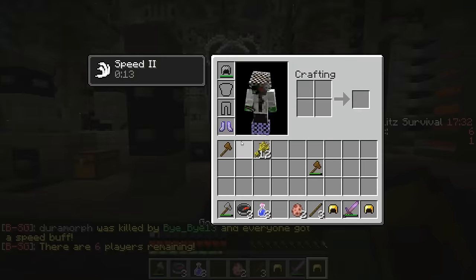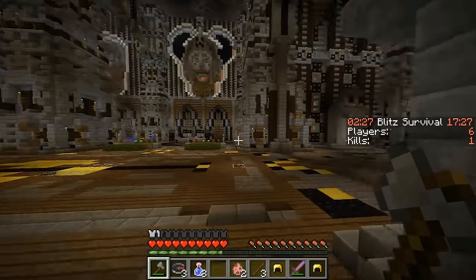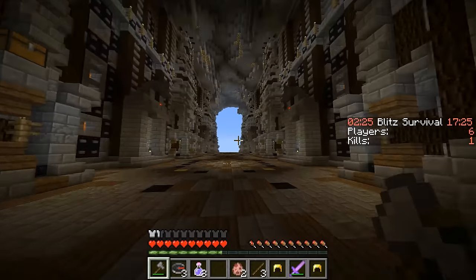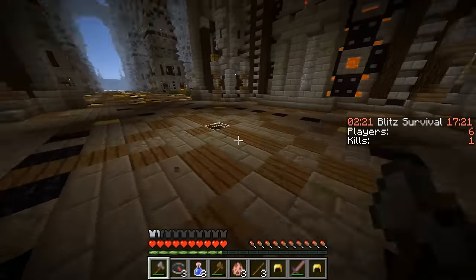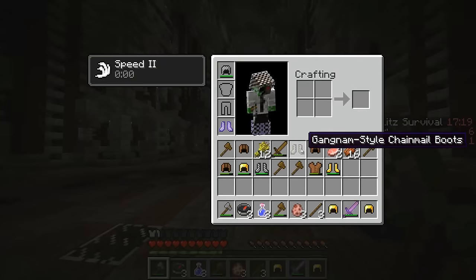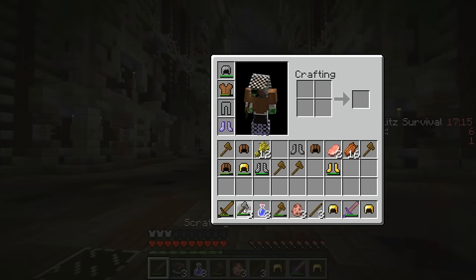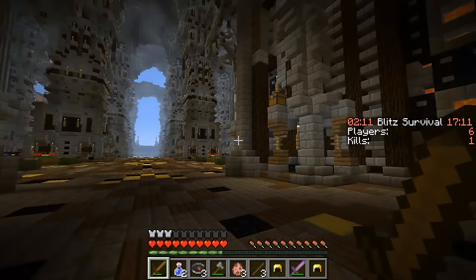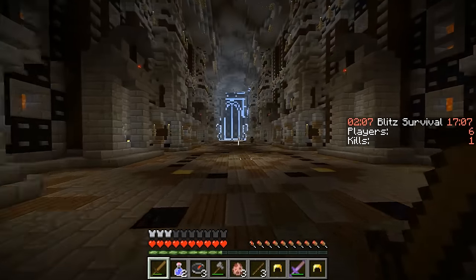Now we've got a stone axe, and we have a bunch of wheat on us. I know there's a workbench somewhere. Oh, haha! Sweet — let's see. Yes! Awesome, I'll take that for now. Wooden sword — haha, how lucky is that?